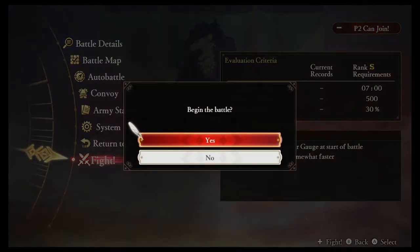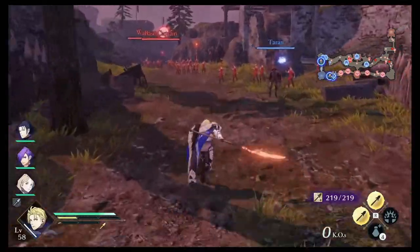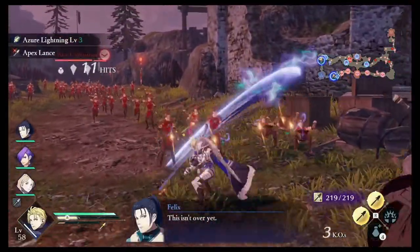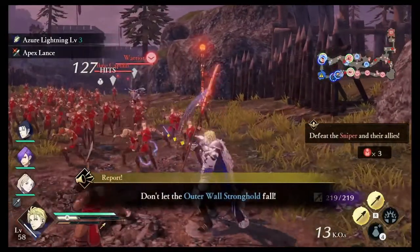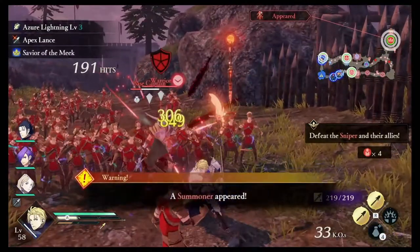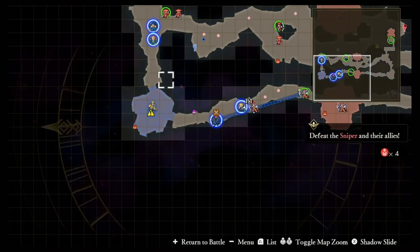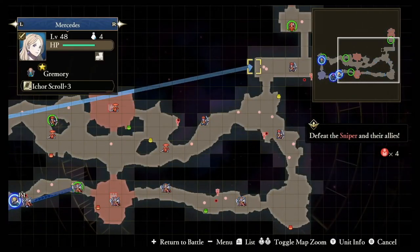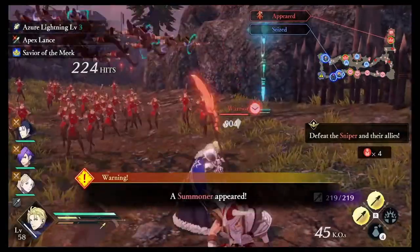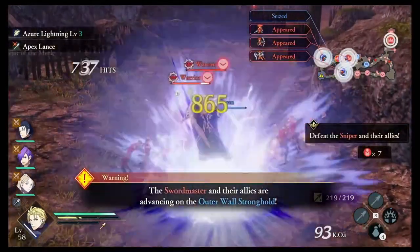Now we'll go over what some of the gameplay for this specific build looks like. We picked a random Chapter 13 map and switched over to Dimitri. You can just watch how he's going to completely wreck this entire map. Using the basic XXXY combo, you'll just end up dealing lots of damage. I'll have allies focus on targeting enemies — I always like to send Mercedes out to the far one. Dimitri is just attacking and knocking enemies back, which activates his Azure Lightning ability.